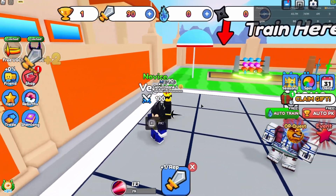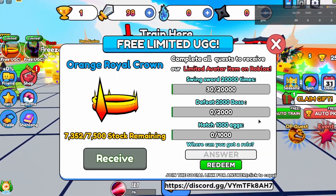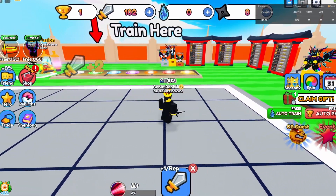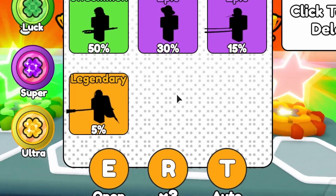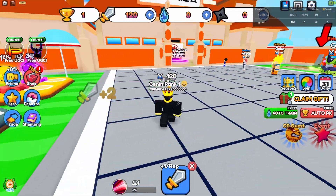For the bosses, I think any boss counts and it doesn't have to be a specific one, so you can just fight the novice boss over and over again. And then for the last quest — hatch 1,000 eggs — the eggs should be right here, though they look like stars.